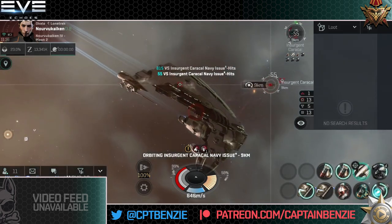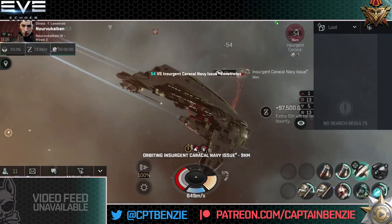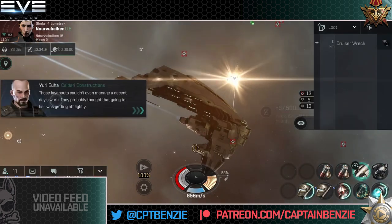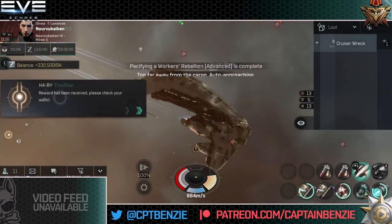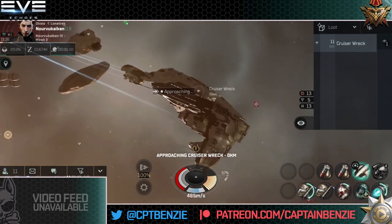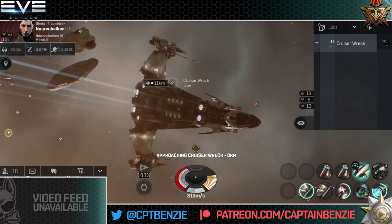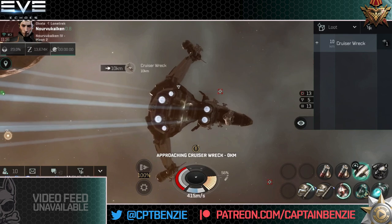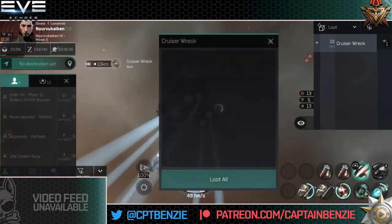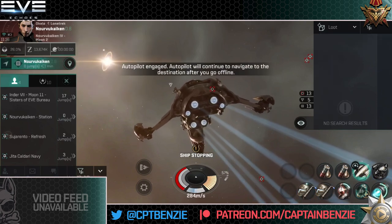Just please do remember to use the commendation system to double your bounty ticks. If you're not sure what I'm talking about, do check my video on commendations and how they work — it was also mentioned in the news encounter video. And with all that said and done, that is a nice and easy encounter. We've not dropped below half capacitor and our armor is still at full 100%. This ship has no trouble at all handling this kind of content.